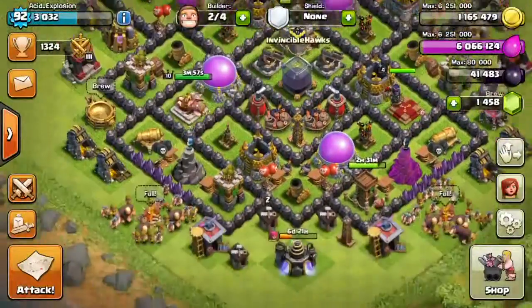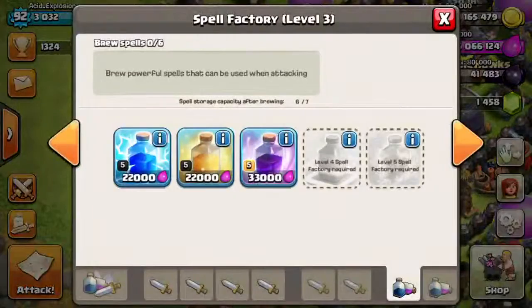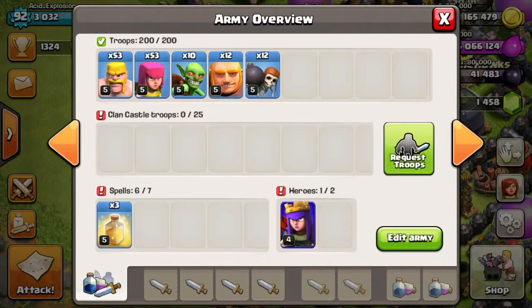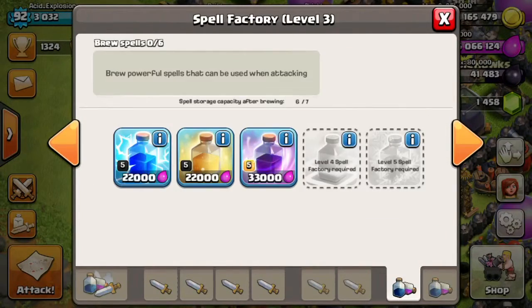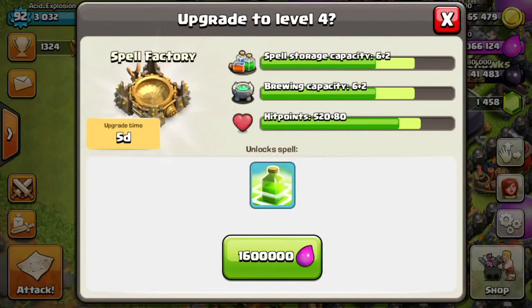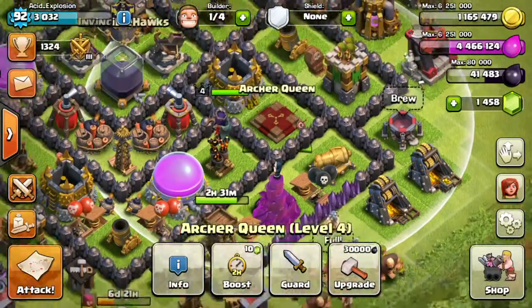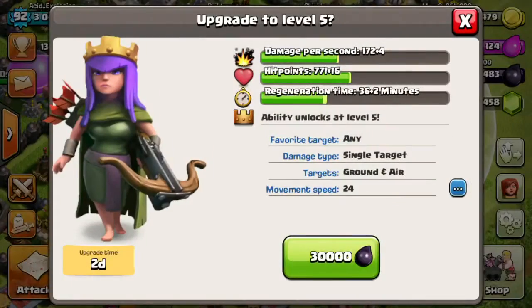For the last part of this video, we're going to upgrade the Spell Factory. I packed it full of three Heal Spells so I won't run out for a while. The upgrade takes five days and will unlock the Jump Spell. I'm not sure how much I'll use the Jump Spell, but the additional spell capacity — one more spell slot — is going to help a lot.